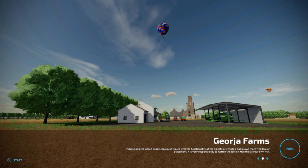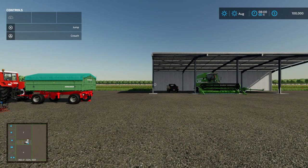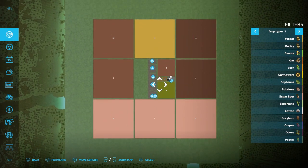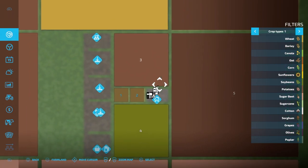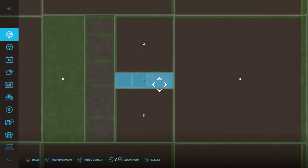Hey everybody, welcome back to the channel. I'm Andy. Today we're going to do a map tour of — I'm going to say this wrong — Georgia Farms, G-E-O-R-J-A, Georgia Farms. So let's get into it. First thing we start off with is always the map. Looks like you got about 12 fields.